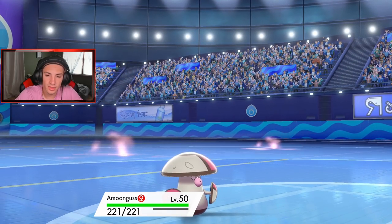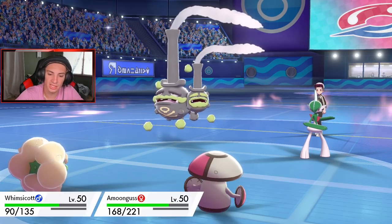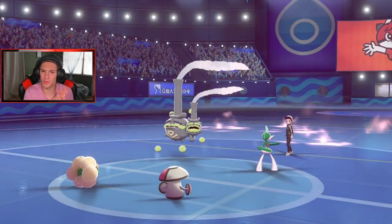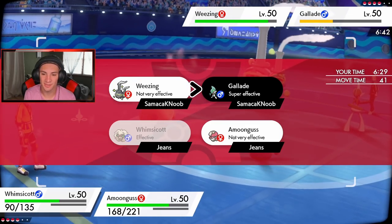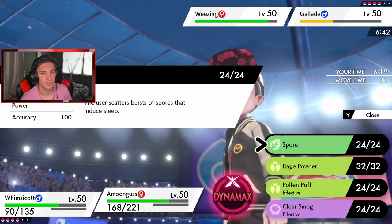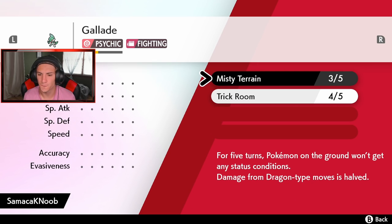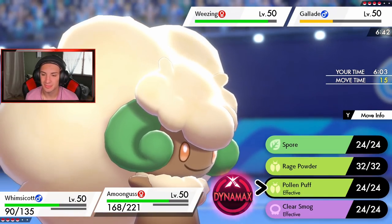Dazzling Gleam comes out — okay, I'm cool with it. We eat just fine. Critical hit on Amoongus of course! And this thing rolls Trick Room — I'm cool with that. Good thing I didn't set up Tailwind. This thing set up Trick Room. Do I Spore? I could Pollen Puff or Clear Smog. Can I put Pokemon to sleep in Misty Terrain? Hmm — Misty Terrain prevents status conditions on grounded Pokemon for five turns. Is Weezing considered grounded? It levitates.